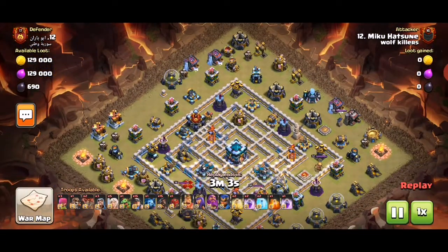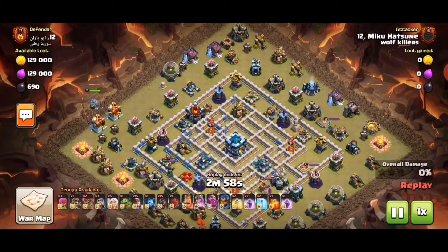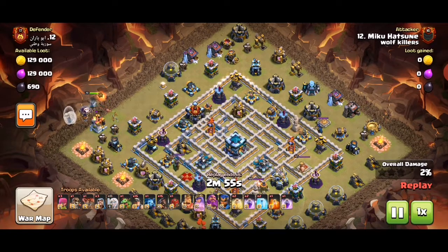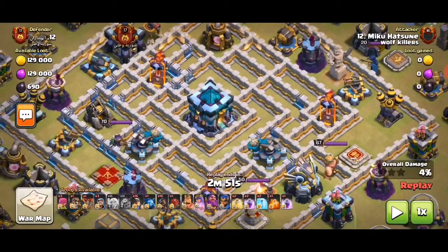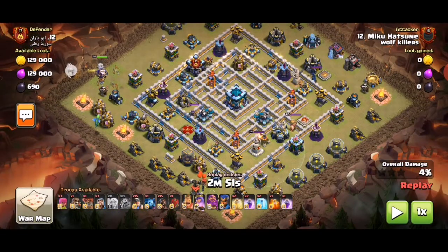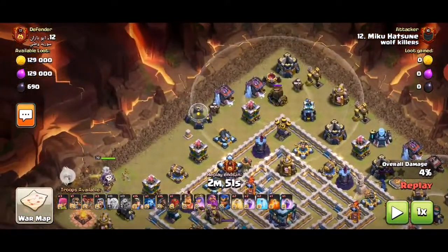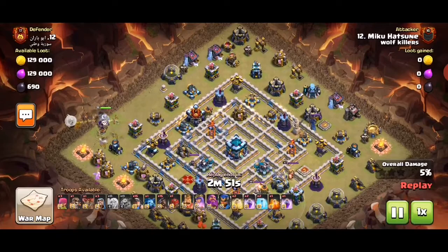It's this base. Someone in the clan — I think it was Robbie — who posted a 3-star attack on this replay, and then this player copied the hit and it worked well, I guess, because it was a 3-star after all. Remember this base — it's one everyone knows. Just look at it: it's got a CC here and four mortars outside. You can recognize it by that.